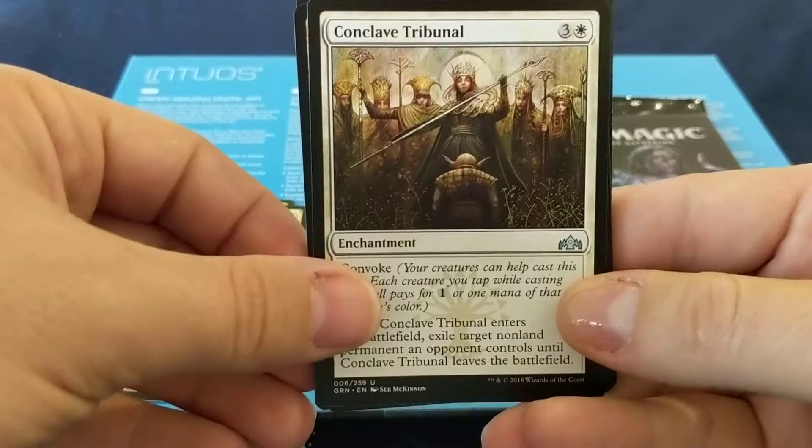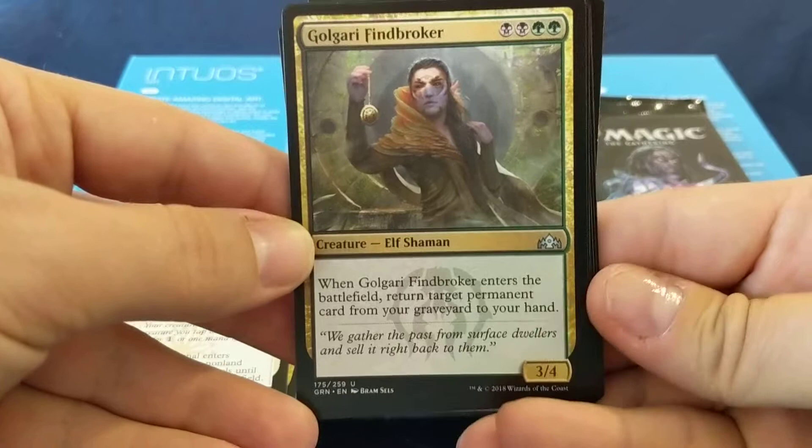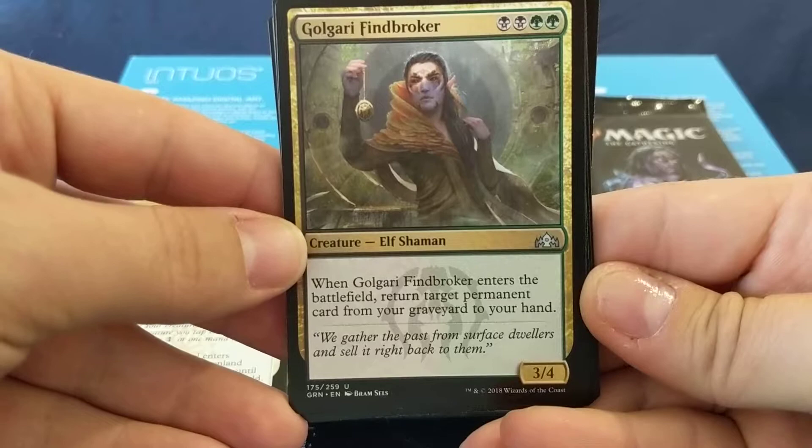Cool artwork. Cool Gary — Find/Broker, four mana. When it enters the battlefield, return target permanent card from your graveyard to your hand. It's a 3/4.